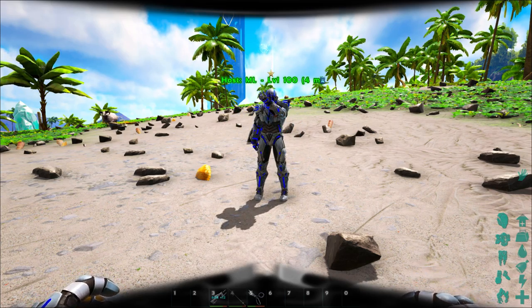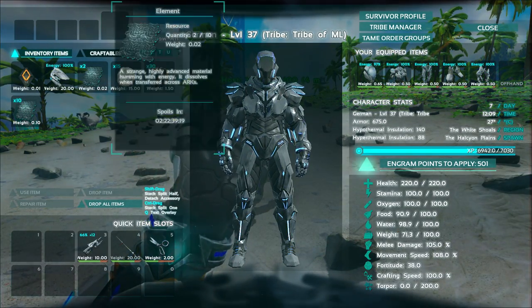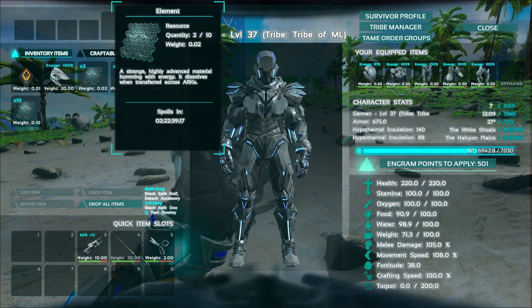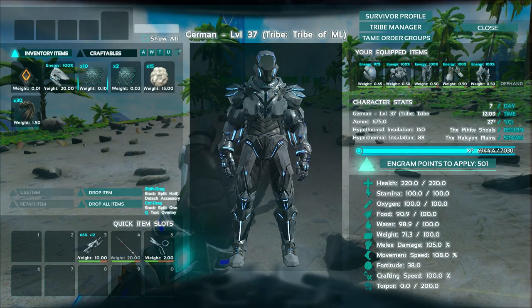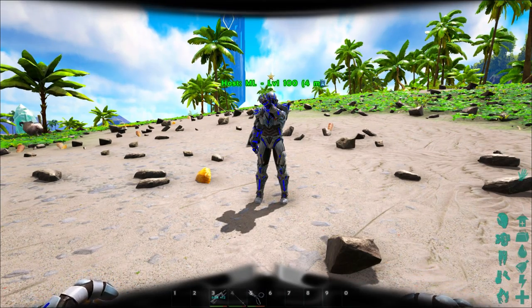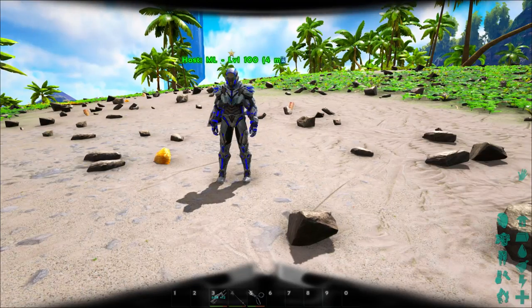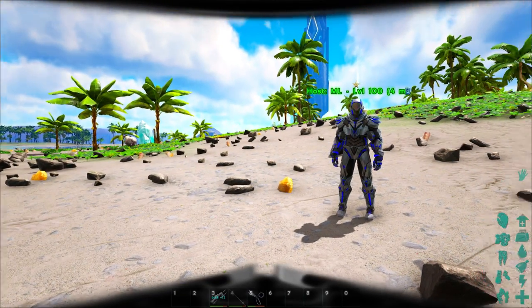Element is required for everything — it powers everything in the tech tier. If you use the tech armor, it powers the tech armor, and if the tech armor runs out of power and you don't have element in your inventory, you're out of luck. It automatically uses element from your inventory to power it. Basically, element is your gasoline.